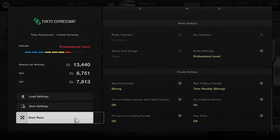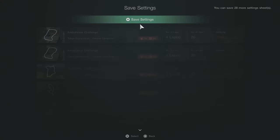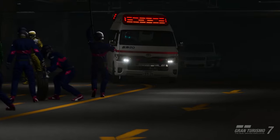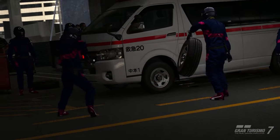Correct vehicle course, pit lane cutting penalty, and flag rules are turned off. If you set all these settings exactly as I have them you can save them, so in the future you only need to change the track, amount of laps, and the weather for each of the challenges. Now that we are ready to start the race, here's your goal: complete the race in the shortest possible time while following rule number two — you have to drive through the pits at some point during the race. Cancel the tire change and refueling; just drive in and drive out. This cannot be done on the very final lap of the race.